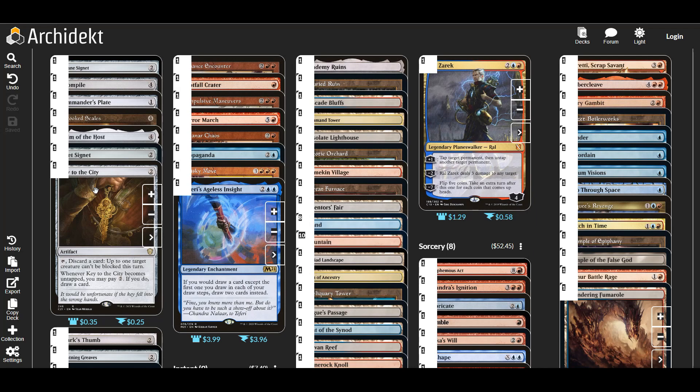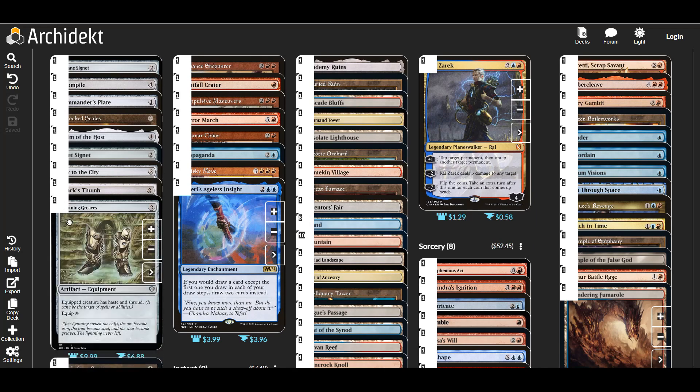Next was Key to the City — we can discard a card and a target creature can't be blocked this turn. When it becomes untapped, we pay two mana and draw a card, but we may have to discard something. You try to discard things you don't need, or things you can get back with something like Academy Ruins. Even if it affects us slightly, it doesn't matter enough because we're going to smash people with Okun. And even if we don't kill everyone, we continue to get card advantage and card selection, so it's still pretty good.